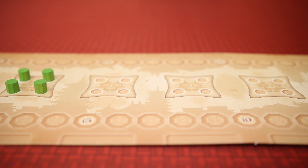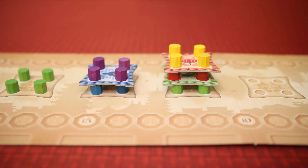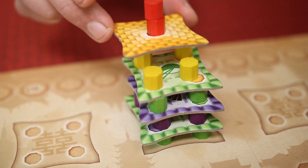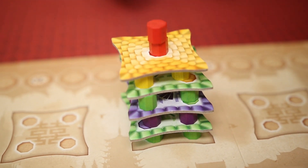One point for columns placed on the ground floor, two points for the second floor, three for the third, and four points for the fourth. After the fourth floor, pagodas are at their max height and must be finished.